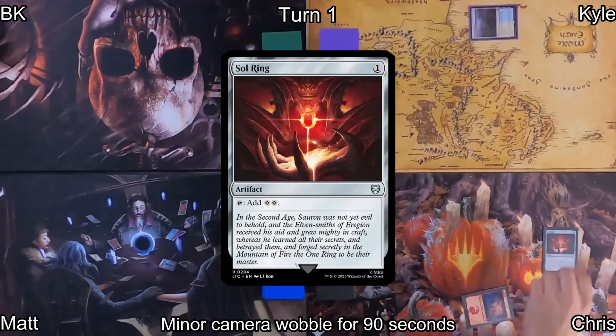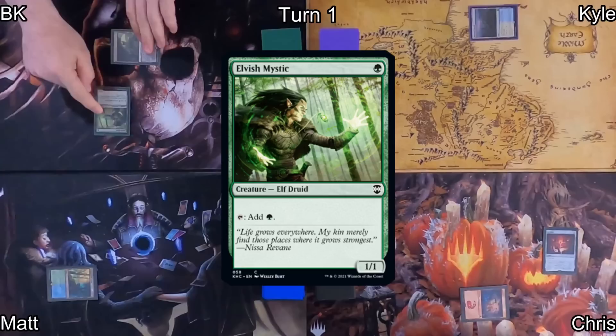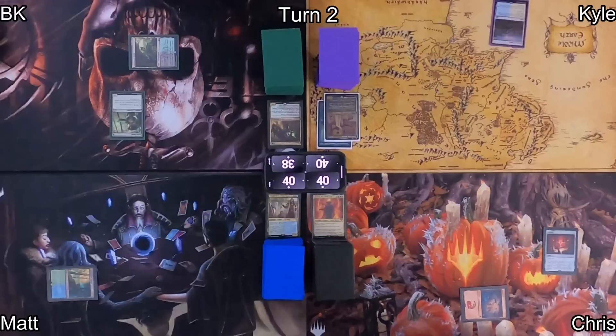Kyle kicked us off with a Deserted Beach and passed to Chris, who plays a Mountain and casts Sol Ring with that beautiful Lord of the Rings artwork. He passed to Matt, who plays Vine Glimmer Snarl before passing to me. I play an Overgrown Tomb, taking two life to have it enter untapped so I can cast Elvish Mystic. Elvish Mystic doesn't know it yet, but I'm going to try to kill it.